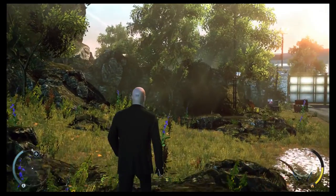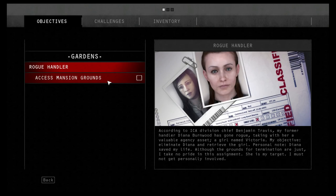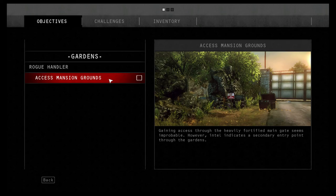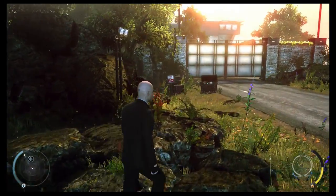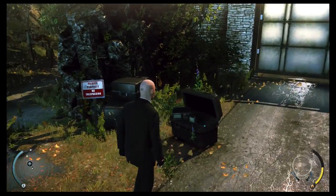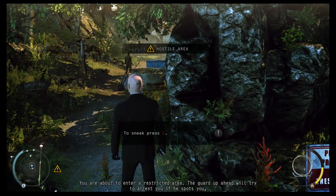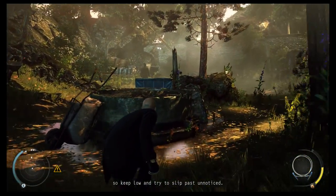How do you hide weapons? F1 opens the Texas Notebook to view objectives. According to ICA Division Chief Benjamin Travis, my former handler Diana Burnwood has gone rogue. You are about to enter a restricted area. The guard up ahead will try to arrest you if he spots you, so keep low and try to slip past unnoticed.